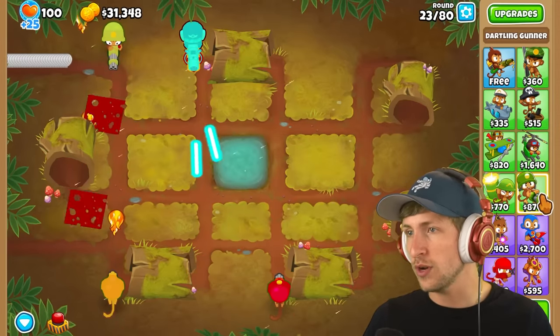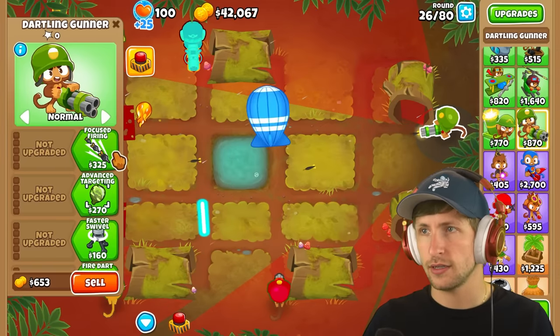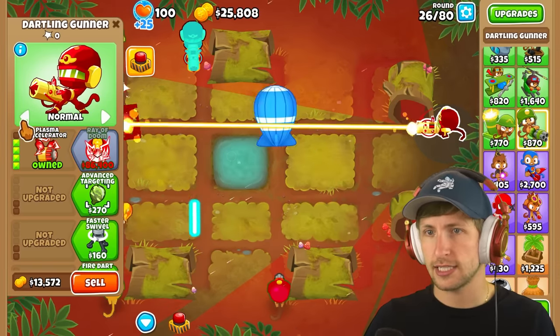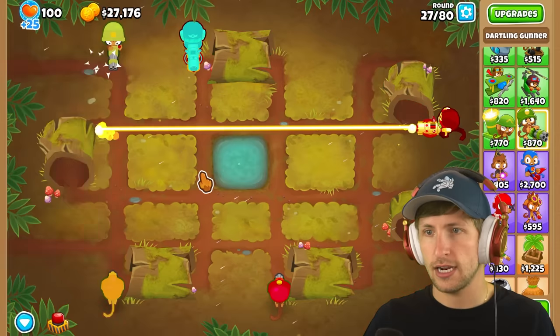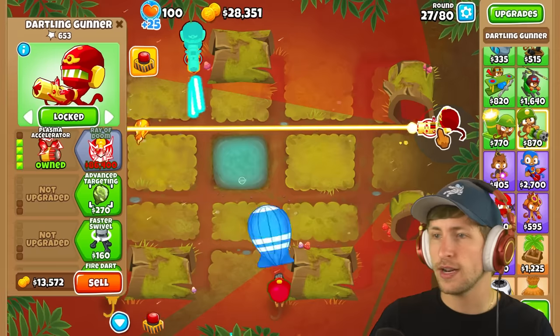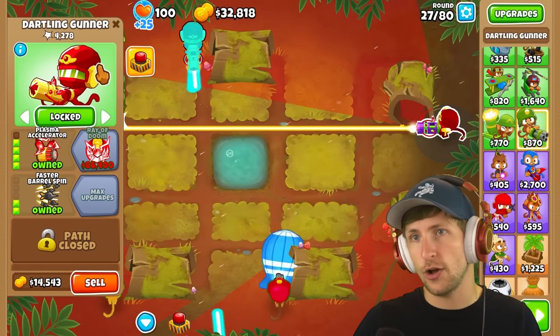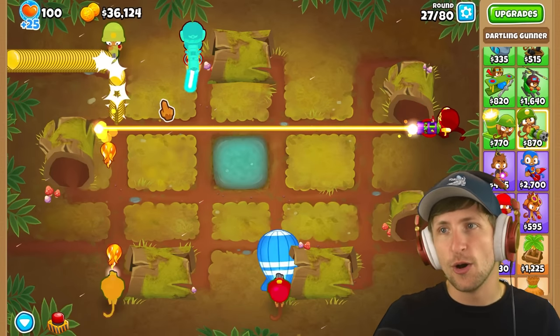Okay, which ones are we missing? We still have the super OP ones. This one could be ray of doom — so this one could be plasma accelerator, let's lock that right there. That seems pretty good. We got plasma accelerator, then advanced targeting and faster barrel spin for that. Look at how many pops that already has — so many pops, already doing so well.